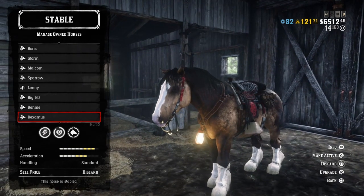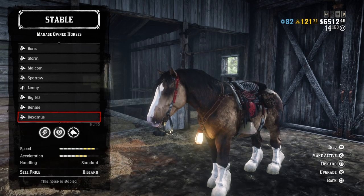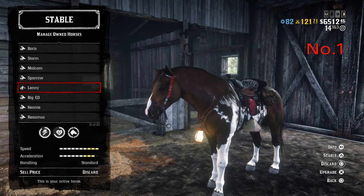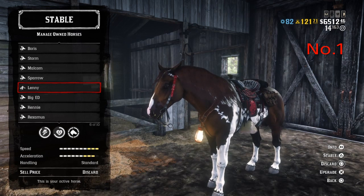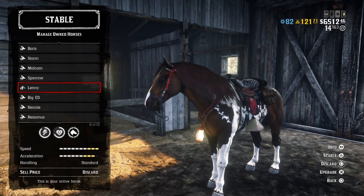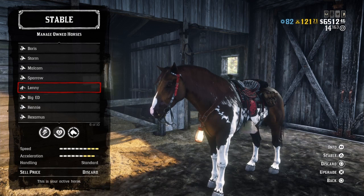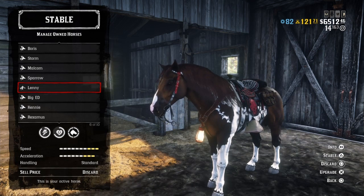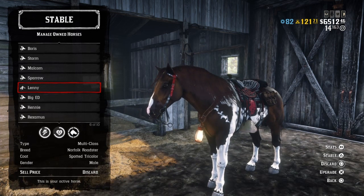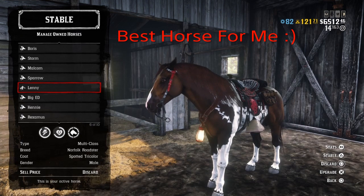And at number 1 of my top 5 favourite horses — we all know who it is. It's Big Ed... I'm joking. It's the Norfolk Roaster, Lenny! Of course, Lenny is the best horse in the game — no one can tell me otherwise, I just love this horse to bits. At level 4 bonding, 9 stamina, 7 health — which is on the low side — but it has 10 speed and 9 acceleration, making it probably one of the fastest horses in the game. Standard handling. It's multiclass, the Norfolk Roaster Spotted Tricolour, gender male.